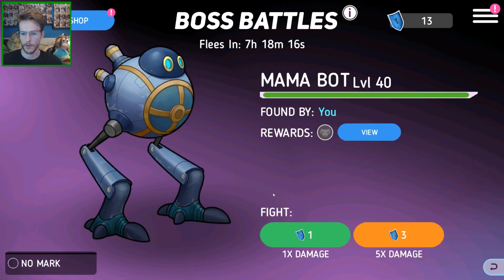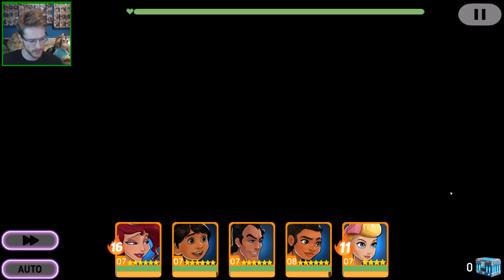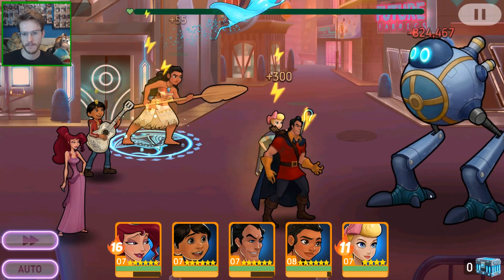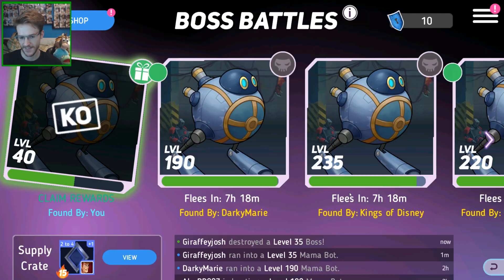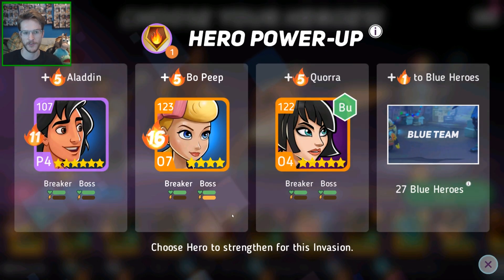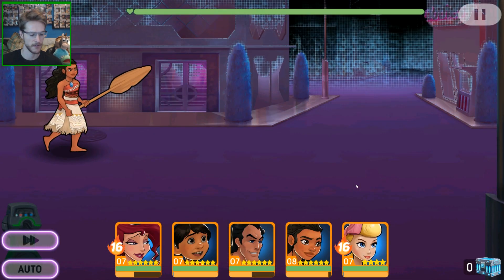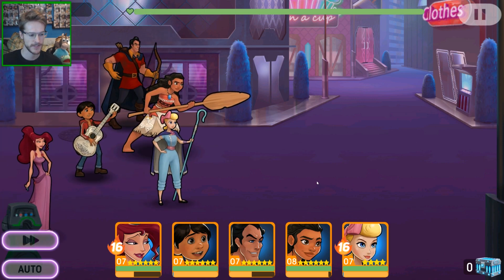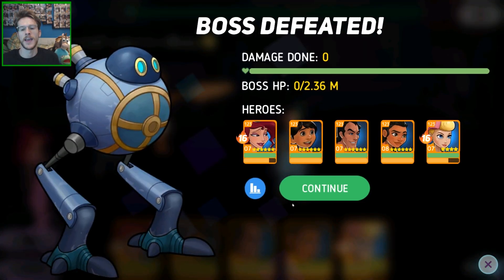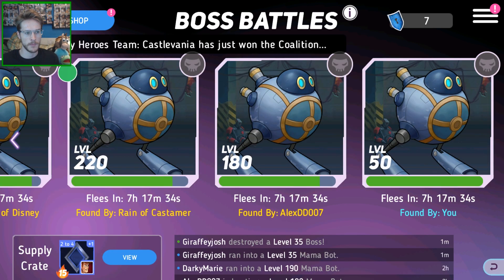Let's do a couple more — just three times damage to rinse through this. I didn't think Meg does much damage but oh my god, look at that — it's just instant. I might as well use the rest on triple damage since the event ends shortly, to get through and give my team a bit more of a boost on the score. Let's go boys, getting the kills out.